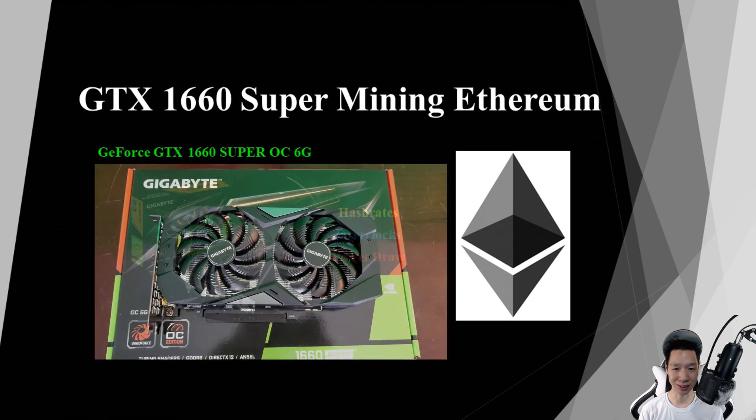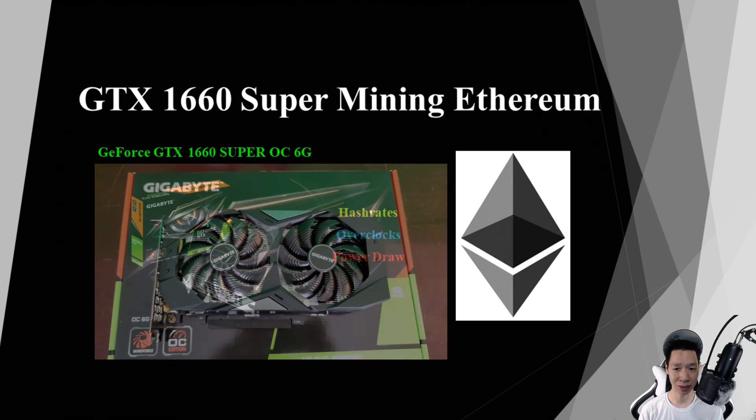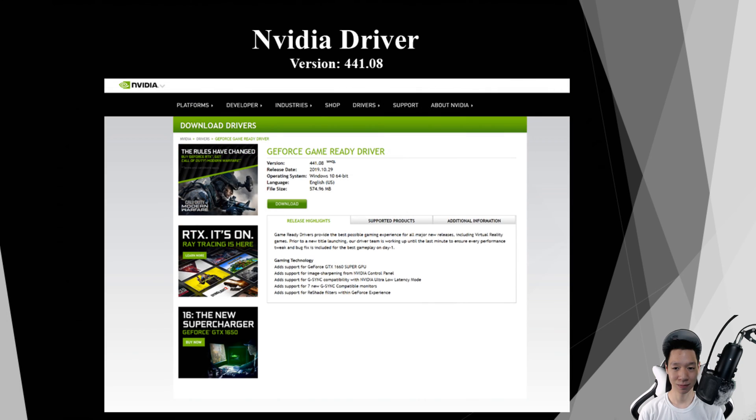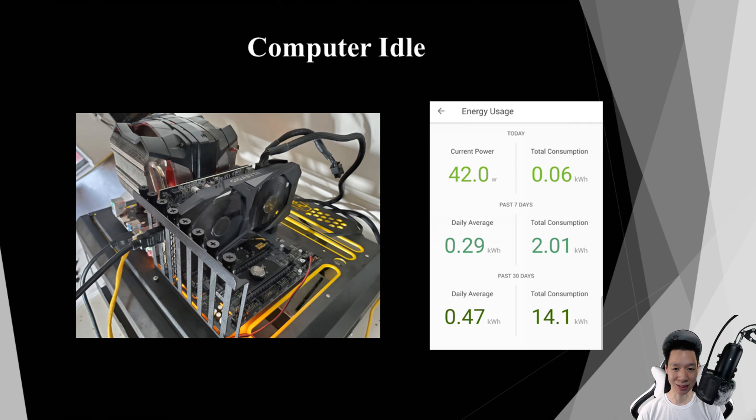I do own the GTX 1660 Super from Gigabyte and I'm going to share my results mining Ethereum and I'll also compare these results with other graphics cards as well. Checking out the video card driver, I'm using the most updated driver as of today from NVIDIA, driver version 441.08. This is my test bench with the GTX 1660 Super and it idles around 42 watts.